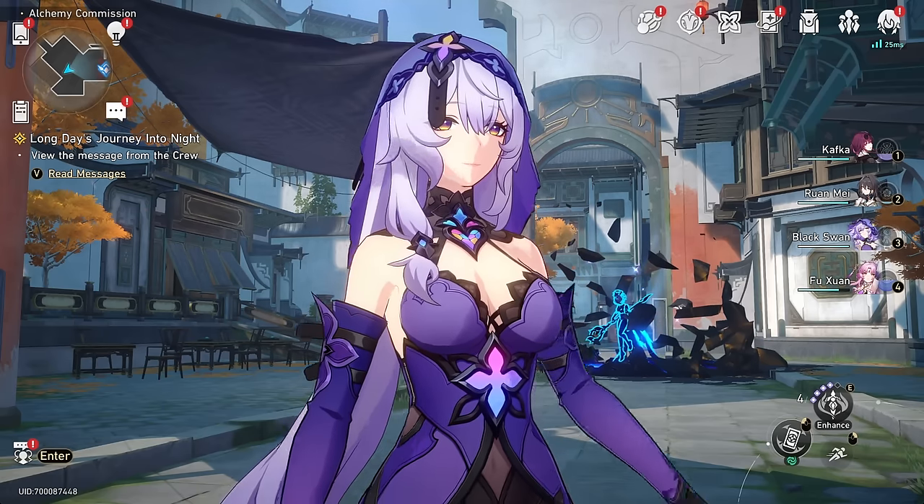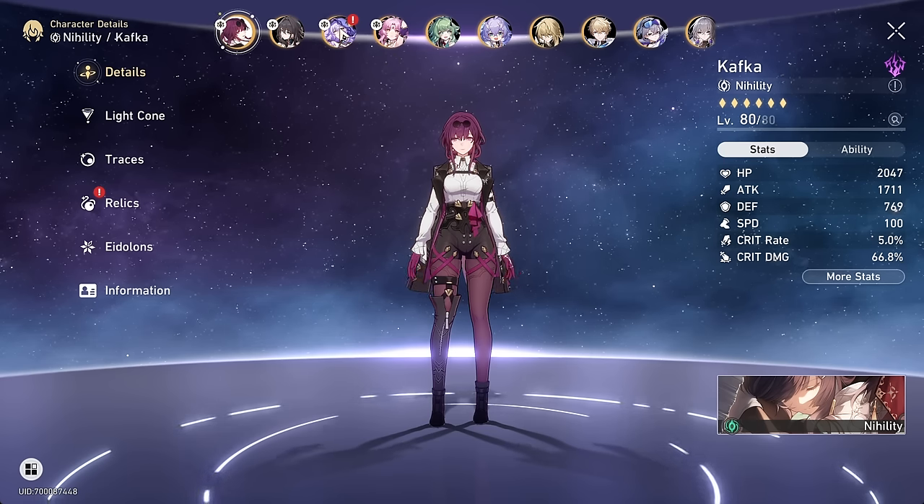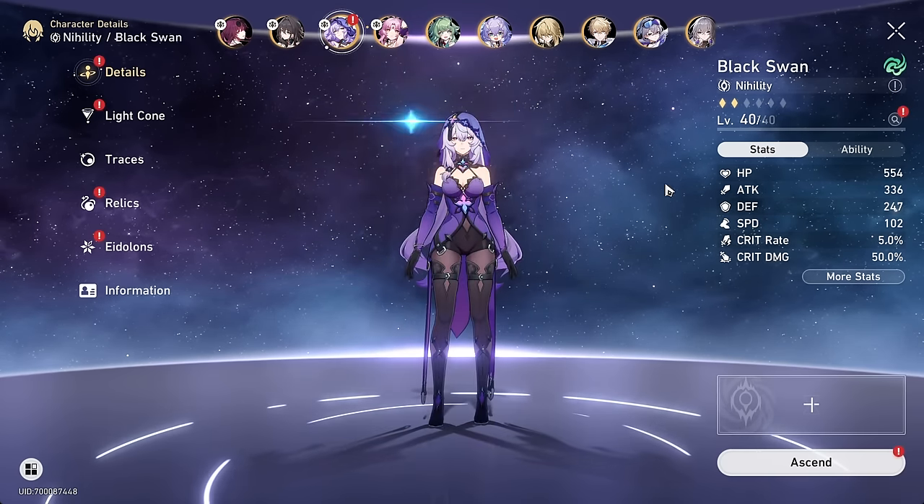Today we're taking our first look at Black Swan. She definitely sounds like an interesting character. We'll be pairing her with Kafka today — I just feel like they would be a very good pair.